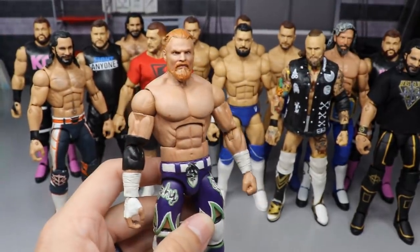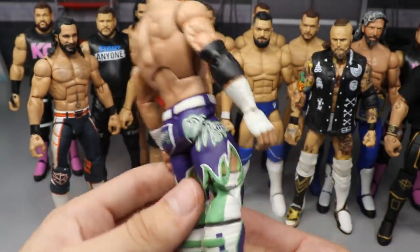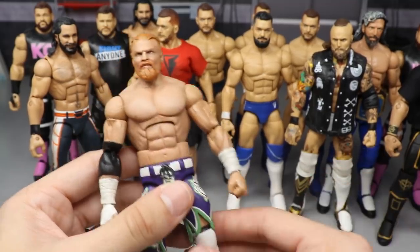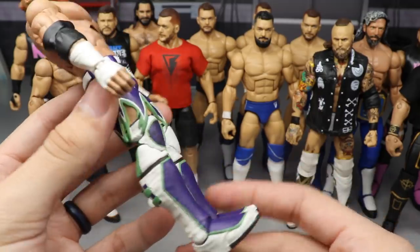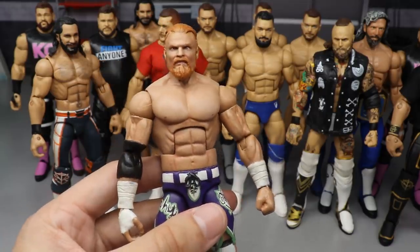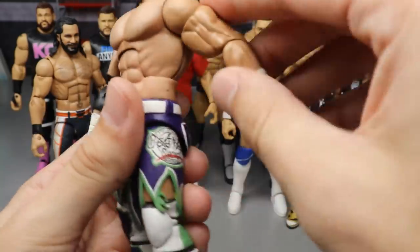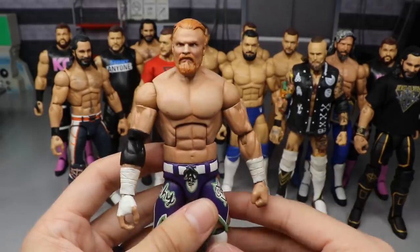Next is a custom from Nick's Custom Toys on Instagram. He hand-sculpted the wrist tape and the shorts — this is WrestleMania 35 Buddy Murphy in the Joker attire. When I saw it I had to have it. I thought about combining a Finn Balor torso with the Buddy Murphy head sculpt, mixing Mattel parts with Nick's sculpted knee pads and the beautiful Joker attire, but I don't want to damage his work. This is an immaculate custom — the hand-painted details, the 'Best Kept Secret' logo with the Joker mouth and eyes, it's just sick nasty.